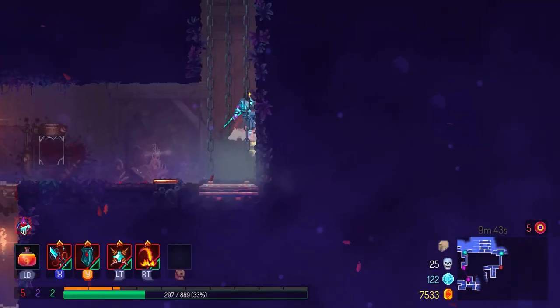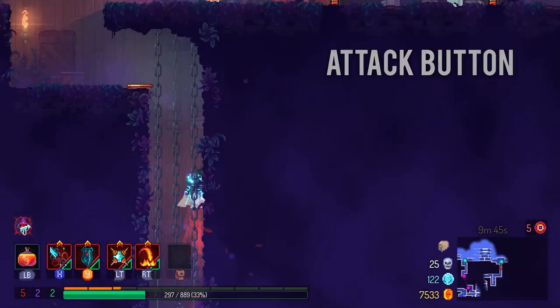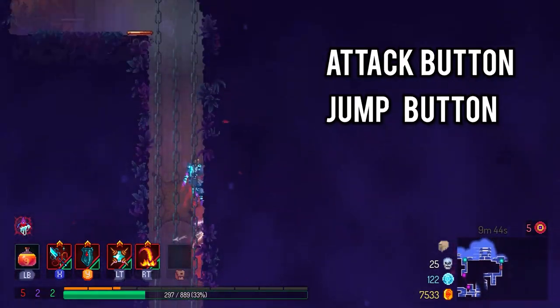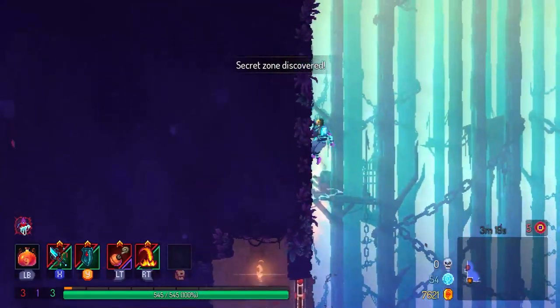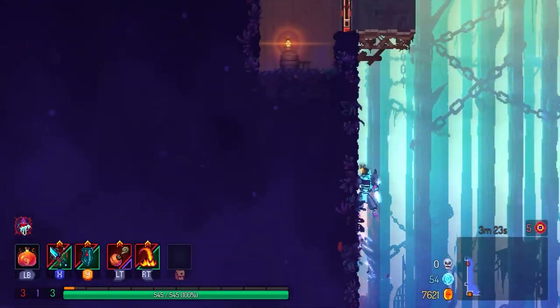I'll show my button presses on the screen so you can get a feel for it. It's okay if you do it slow — you can wait till your character stops before you press the attack button and then pressing the jump button. But once you get the hang of it, you'll be able to do it seamlessly. There doesn't seem to be a limit on how far you can climb up, so just keep practicing and eventually you will get the hang of it.